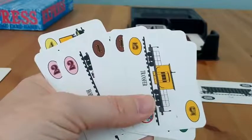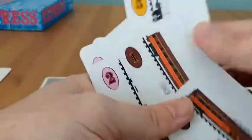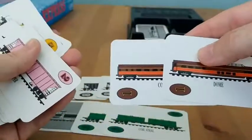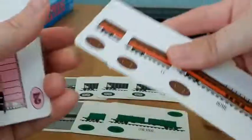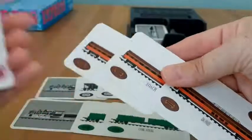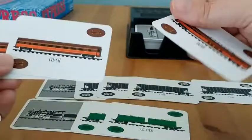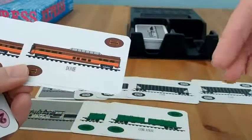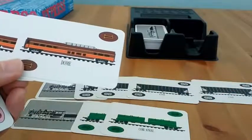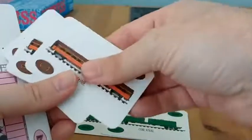For the passenger bonus, you want to go coach and then dome. So I actually could start it — I have the first two that I needed. Had I drawn the coach card instead, I could go coach, coach, dome, and it still could get me that special order bonus because the coach cards are together. I could go coach, coach, dome, dome, dome — as long as I keep it in order. Once I play a sleeper car onto the train, I couldn't play another dome or coach if I wanted to keep it in that order.